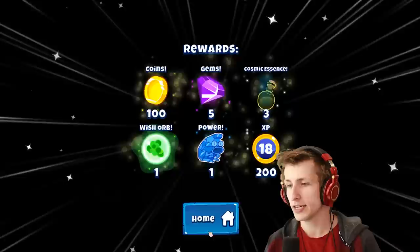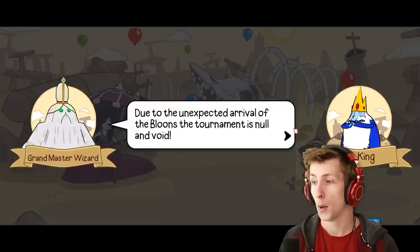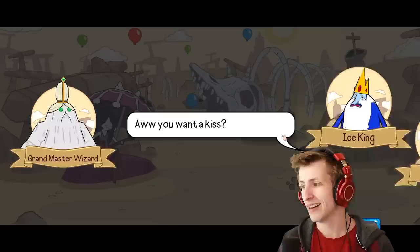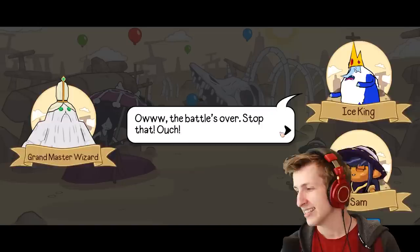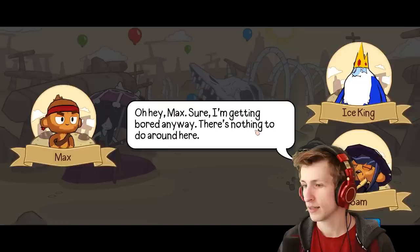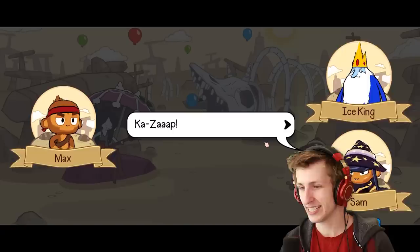We completed the game on extreme! We got a cool power-up and Cosmic Essence, which we can use to level up any character — that's awesome. Poor Ice King — Sam's being pretty sassy. Hey, she turned him into a balloon animal! Wand abilities, powerful upgrades. Cons: low pierce damage. Let's see what she's all about. We leveled up — we're now level 19, guys! Let's see what this chest holds. We got 250 coins, and we got a pink wish orb.